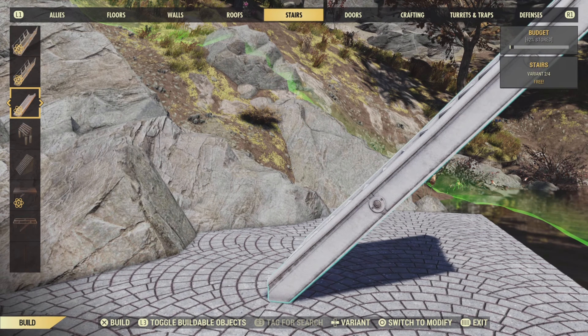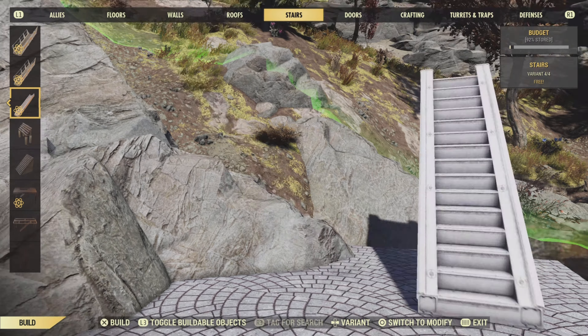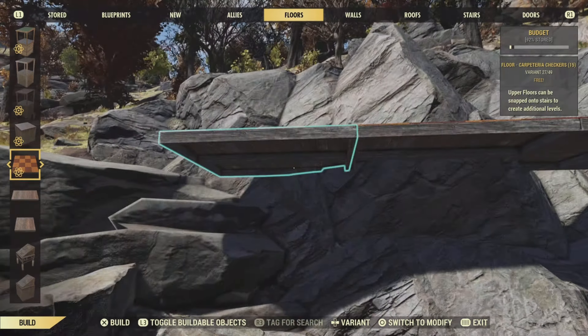So now we've got our foundations down, we can start building our second story. Dead simple to do — we're just going to slap down some stairs at the far end of our build, and we're going to copy the layout of the foundations that we've just put in.